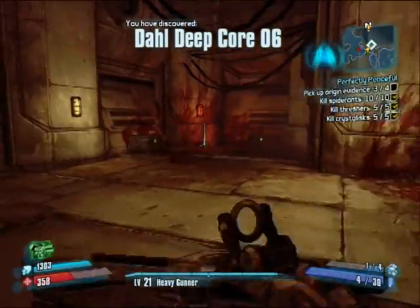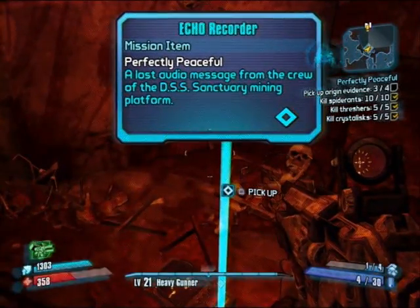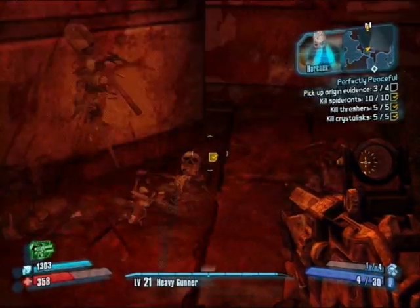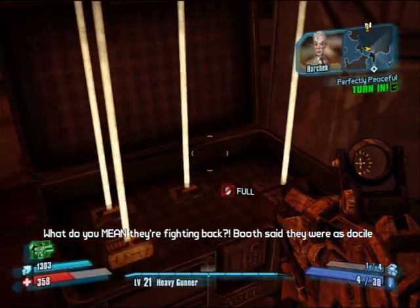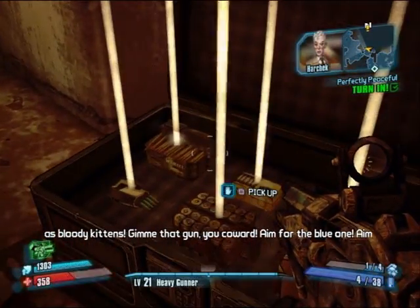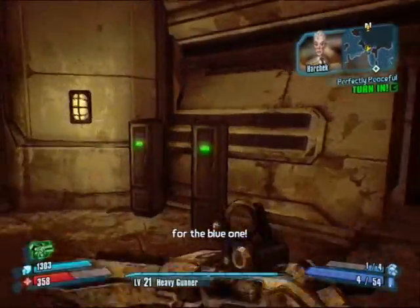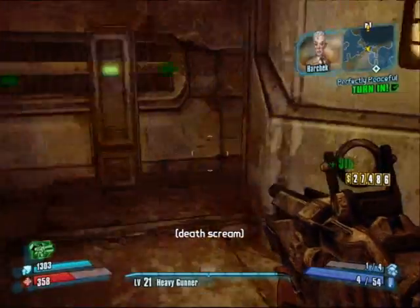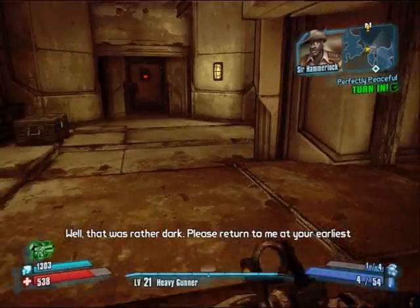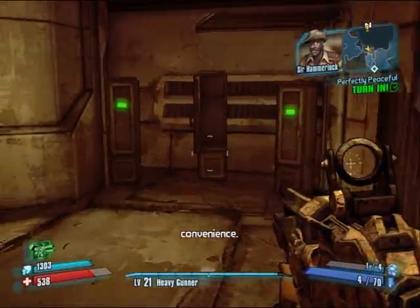Doll Deep Core 6 — there she is right there. A lost audio message from the crew of the DSS Sanctuary Mining Platform. 'What do you mean they're fighting back? Booth said they were as docile as bloody kittens! Give me that gun, you coward — aim for the blue one!' Well, that was rather dark. Please return to me at your earliest convenience.